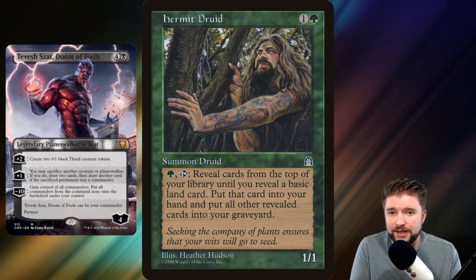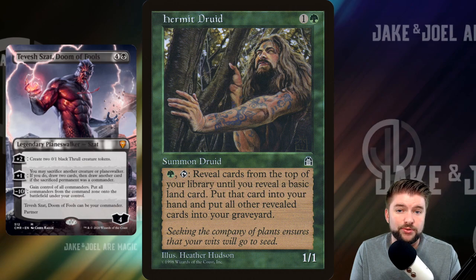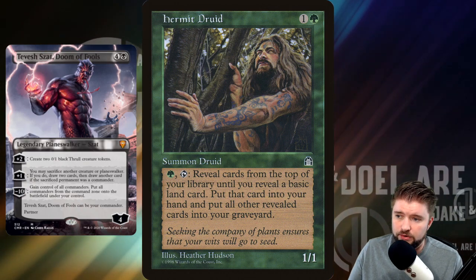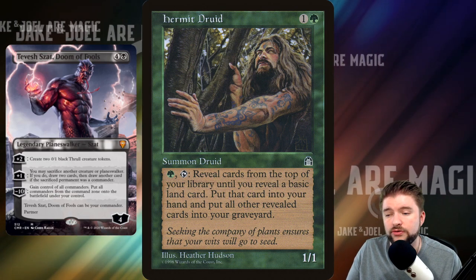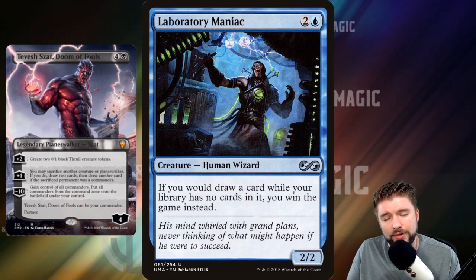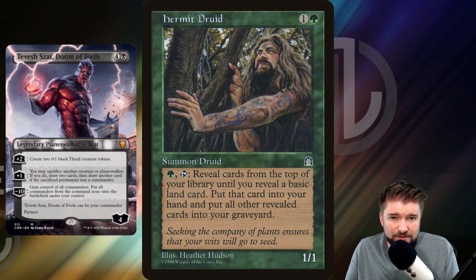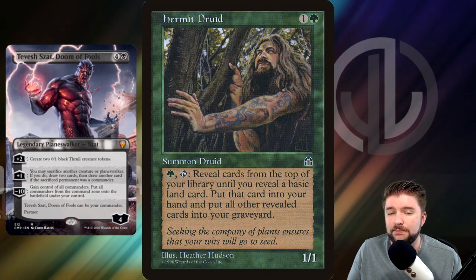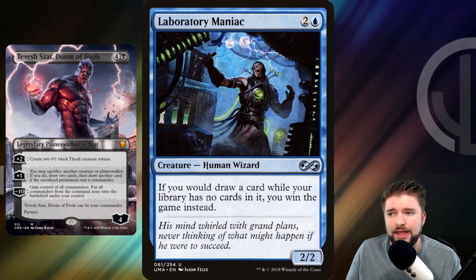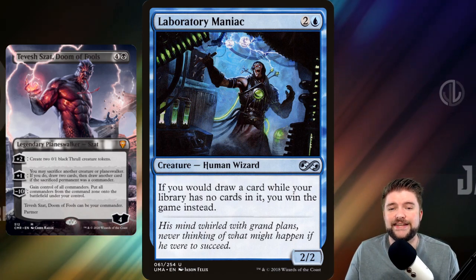Because we're running blue and green as our partner colors to Tevish Zat's black, we also get to run the Hermit Druid plus Laboratory Maniac combo. Hermit Druid works best when you put no basic lands in your commander deck — that way, when you activate its ability, your entire library goes into your graveyard, since it reveals cards until you reveal a basic land, puts that card in your hand, and puts all other revealed cards into your graveyard. That's relevant because if we've got Laboratory Maniac on the battlefield and you would draw a card while your library has no cards in it, you win the game instead. So get Laboratory Maniac on the battlefield, get Hermit Druid on the battlefield, and at your upkeep, activate Hermit Druid's ability — your entire library goes into your graveyard, you go to draw a card, it checks Laboratory Maniac, still there, hasn't been interacted with, you win the game straight up. That's another infinite combo for the CEDH version of this deck.